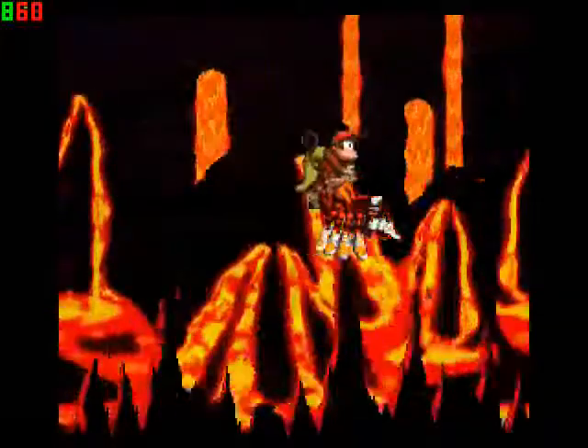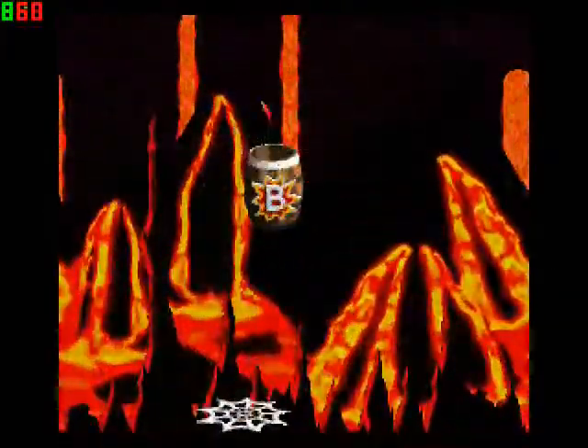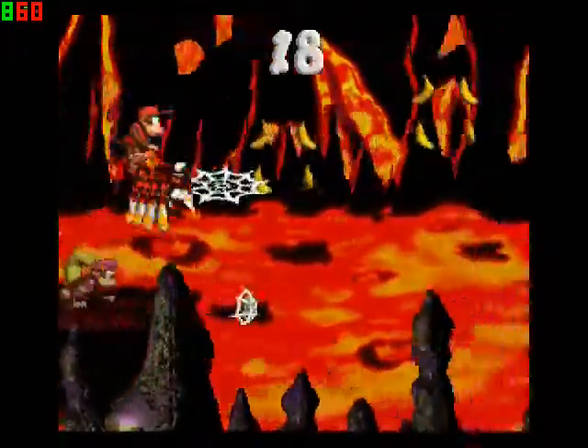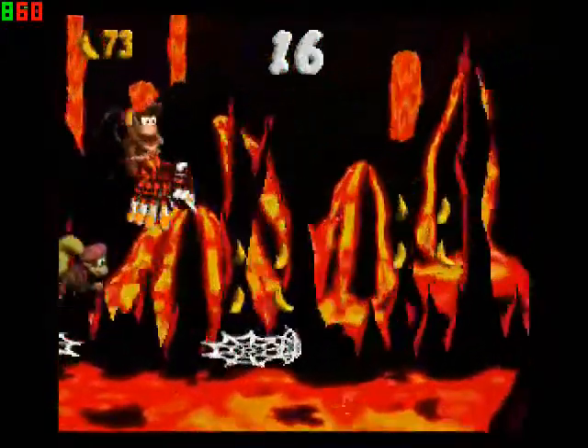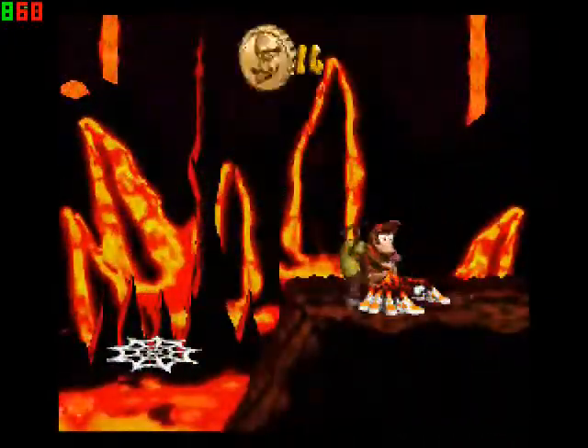I might have an idea what you're going to show here. It's right after this bonus stage. I know what you're going to show. Find the token — something I did not freaking know, but you'll see in a few minutes. It's really awesome. Alright, here we go. Now we're going to take a save state.